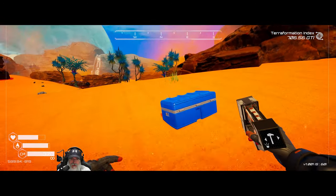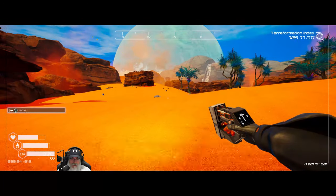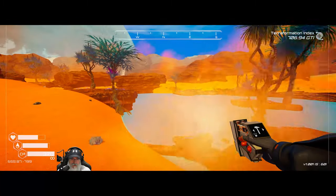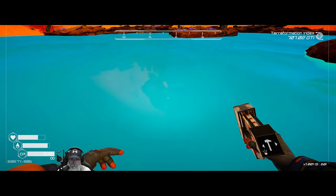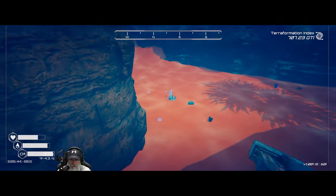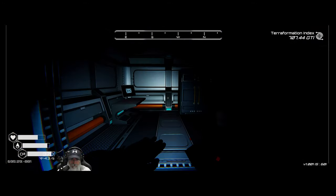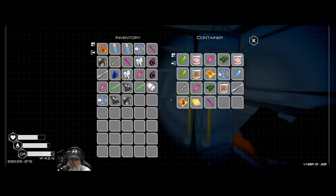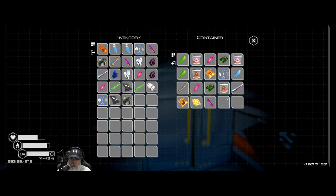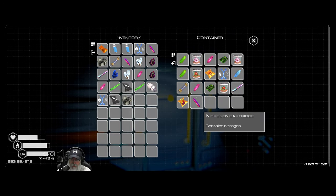We have some space — let's check this bunker down here. I don't think we ever went down here — I think it's just a single room bunker, and it's all underwater too. Oh man, that is some good stuff — no rocket but we got circuit boards and 100 terra tokens.